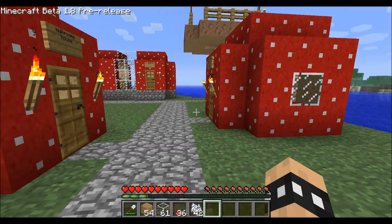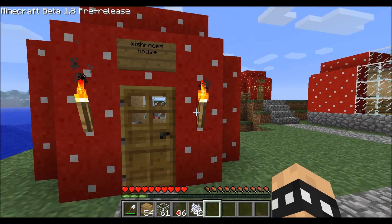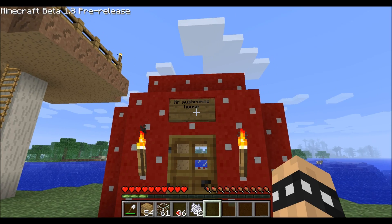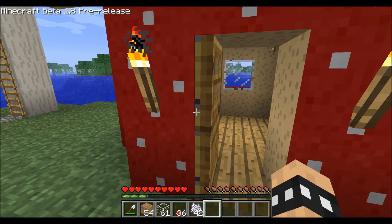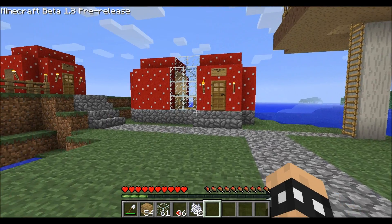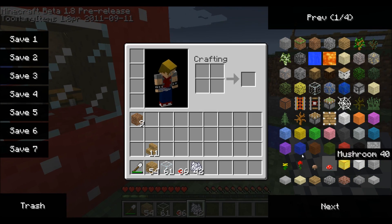And here are some regular — oh, stupid cow interrupting me. Anyways, so here's the random little, you know, houses. Here is Missroom's house, here is Mr. Mushrooma's house, you know, you have everything awesome inside of here. Then there — oh my god, that cow is annoying!